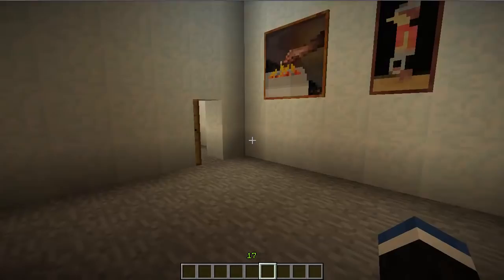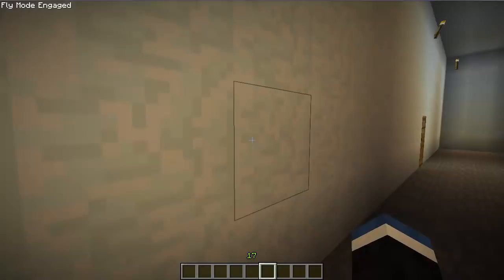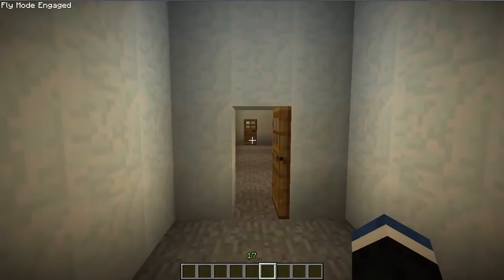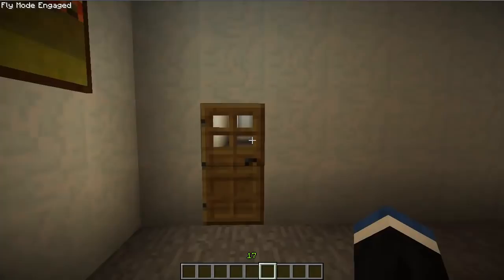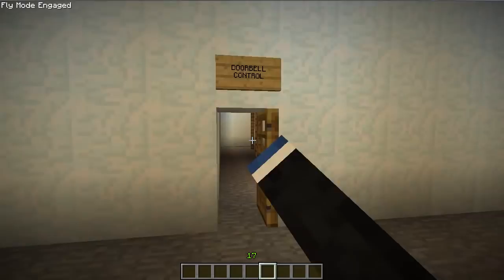Let's have a look on the other side — I think the other side is pretty much the same as well. Yeah, it's pretty much the same. I believe there's some inventions down here. Oh, here's the doorbell control room. It's full of note blocks with various repeaters and whatnot to create a little jingle.